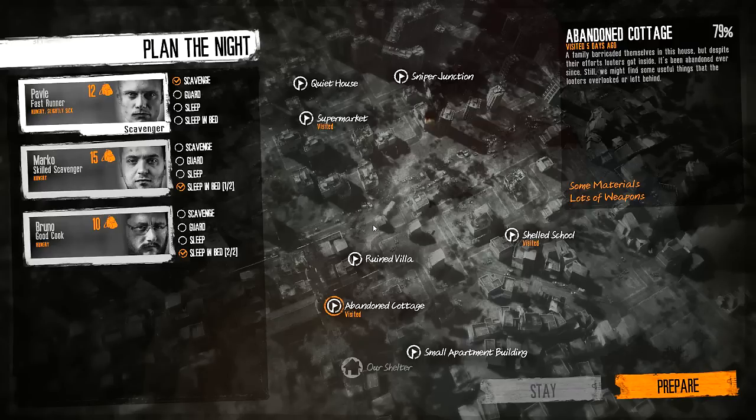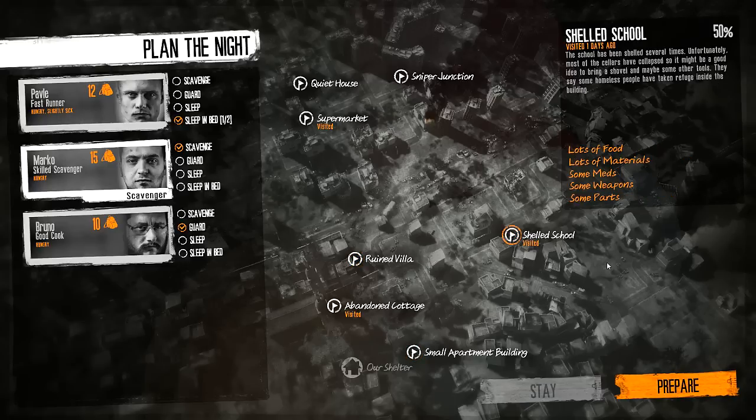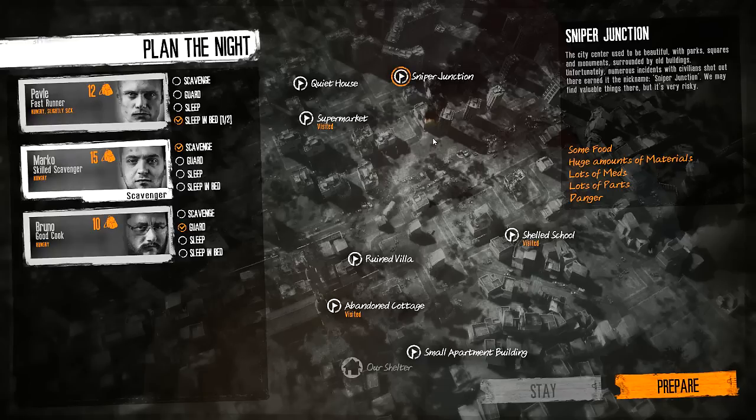Everyone's hungry. Pavel's slightly sick — I'll have him sleep so maybe he'll recover. Bruno's on guard, Marco's scavenging. I want to visit a place that has tons of material, lots of meds and food too, though caution is advised. The shelled school — these options are not great. Man, I really want supplies. I think I'm finally going to risk this. Pavel's going to scavenge because he's fast, Marco's going to sleep, Bruno's on guard. Good luck to me.